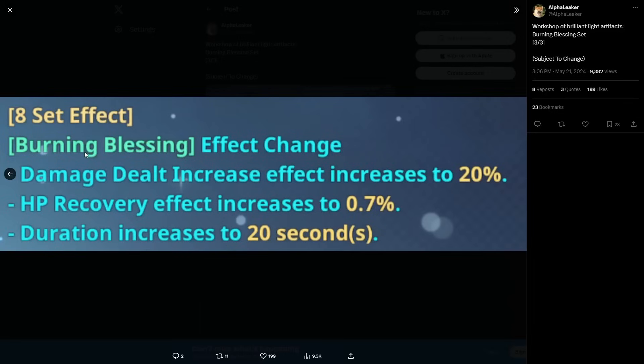You need eight pieces with all the stats you want — we're going to be grinding for a long time. And the Workshop of Brilliant Light, if I remember correctly, isn't something you can just spam — it has keys, similar to other content, and I'm pretty sure it's weekly. So getting all these artifacts is going to take a very long time. We don't even know exactly how the workshop mode functions yet.